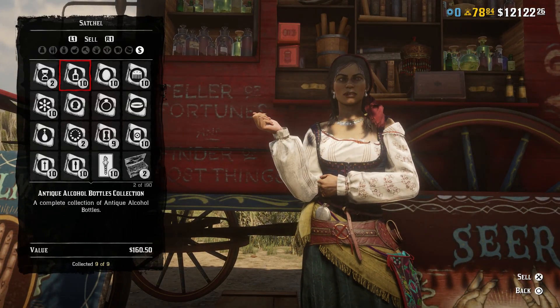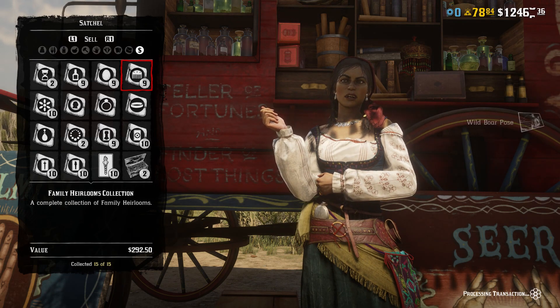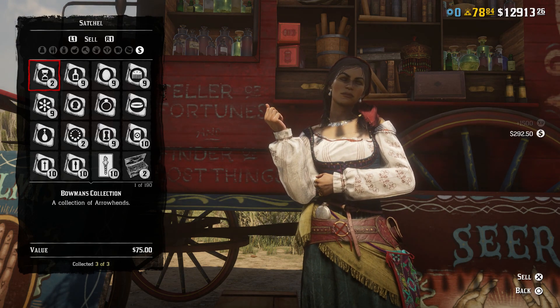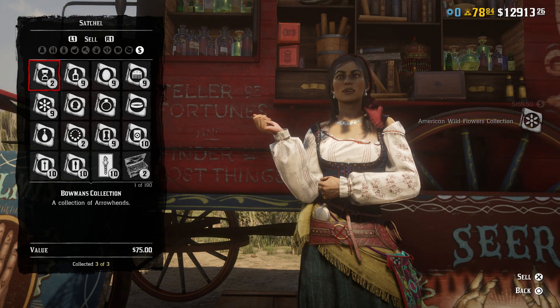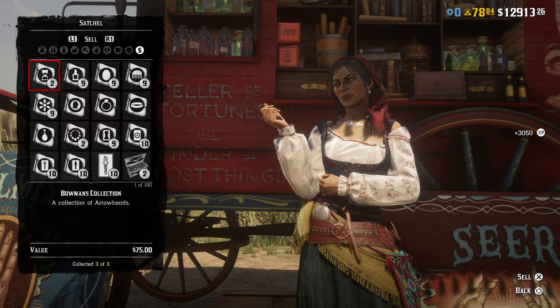We're going to make it a little bit quicker. I've got quite a few collections to sell. I'm guessing that I will definitely upgrade the Quick Draw Club all the way, and my money is going to go up a little bit. So let's just sell all these.